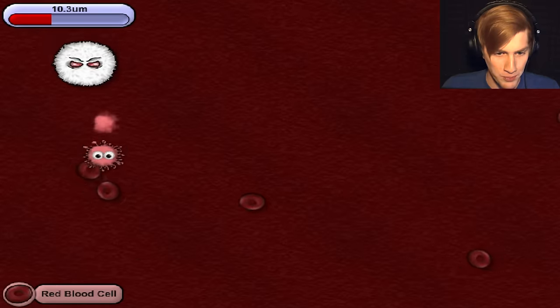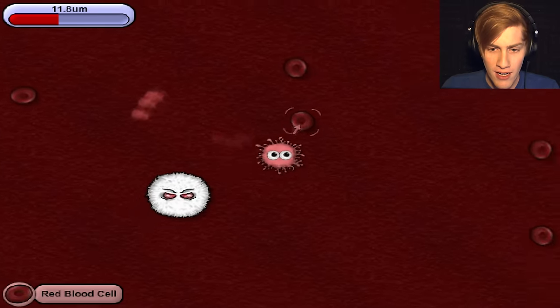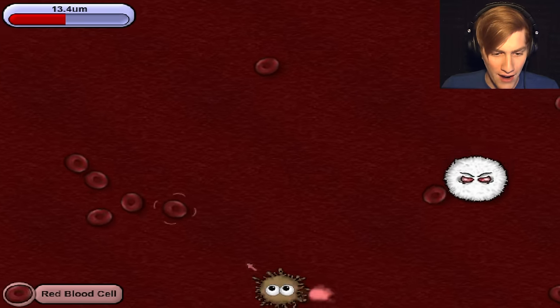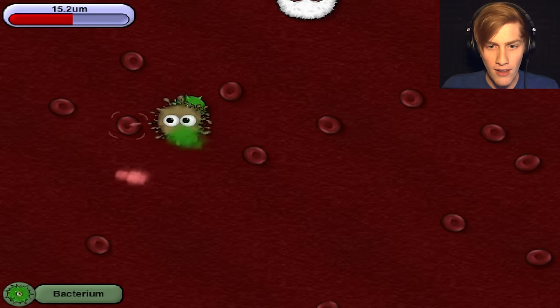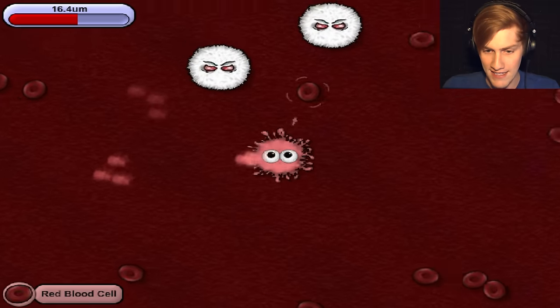We've turned into a vampire little glob thing. That little white dude is trying to eat me — I'd rather he didn't. Oh, we can eat these guys now. Come here, little green virus things. I'm going to eat you all. I ate a bacterium! Cool. I wonder how long it'll take for me to be able to eat those white guys. I want to eat the white guys — it'll be pretty sweet.